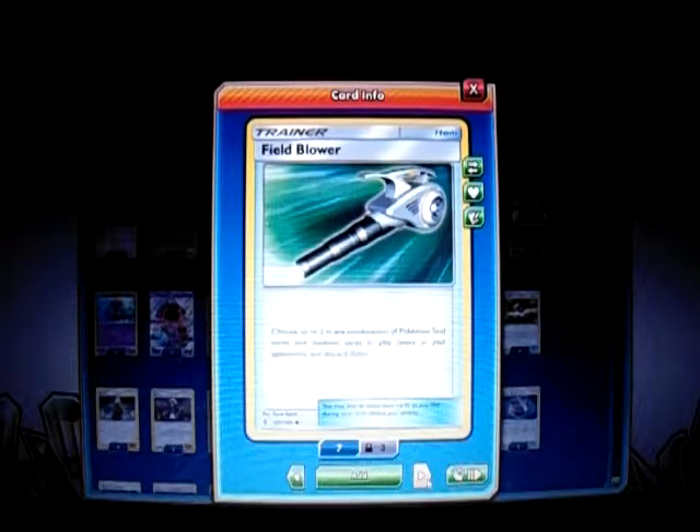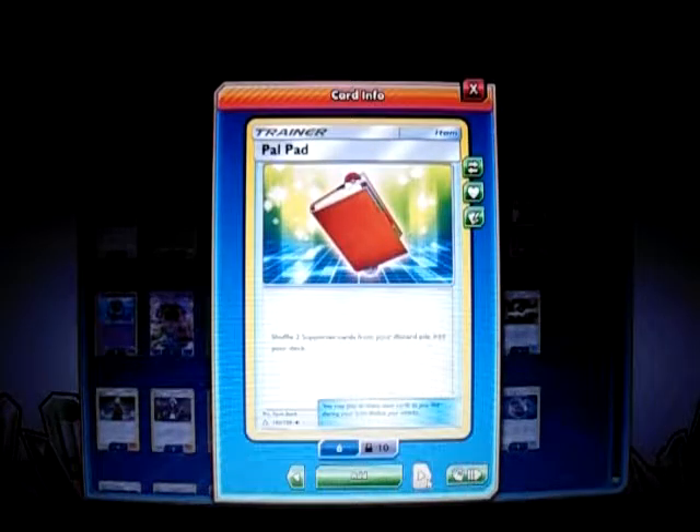I play 2 Field Blower for stadiums. The new stadium from Surroundings Punishment is really dangerous — it can damage Scizor because it says between turns you put one damage counter on each EX or GX Pokemon. I play 1 Palpitoad to get back supporters like Cynthia, Lillie, and Kukui. Then I play 1 Rescue Stretcher: choose one — put a Pokemon from the discard pile into your hand, or shuffle 3 Pokemon from your discard pile to the deck.